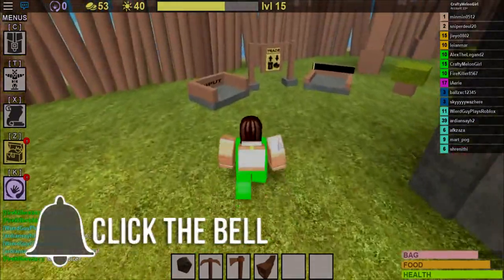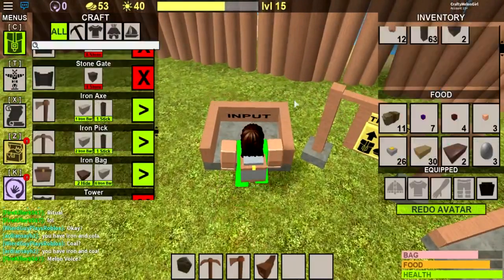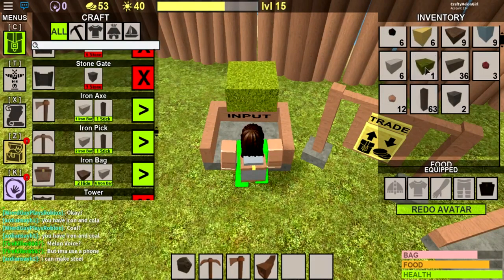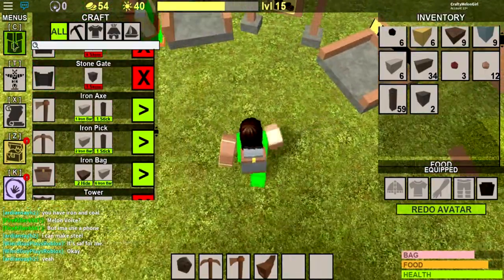Another way to do coins is put in some stuff in here — like put all the leaves you have, all the sticks, and boom, you get a gold coin.